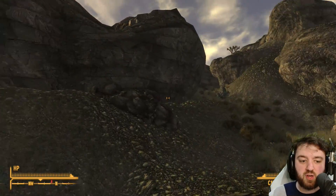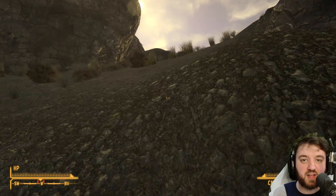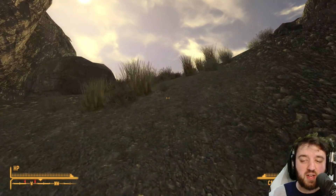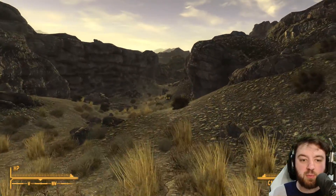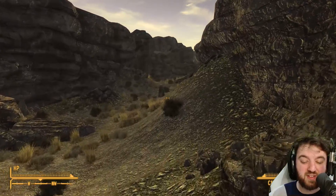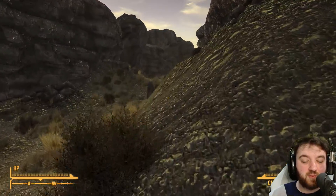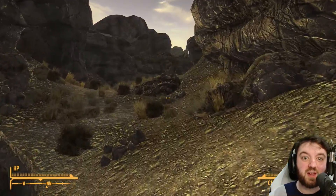From here you have two ways of exiting, and that gets you out to Hidden Valley. It's a very dangerous route. I don't know what I would prefer between the Blind Deathclaw or 20-odd Scorpions. Bark Scorpions are easy enough, but it's the Giant Rad Scorpions that would be a little bit of a pain to get by.